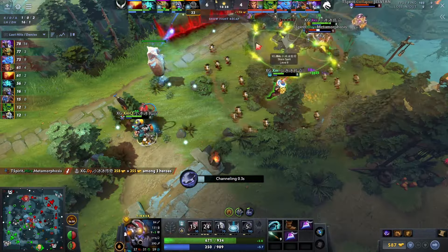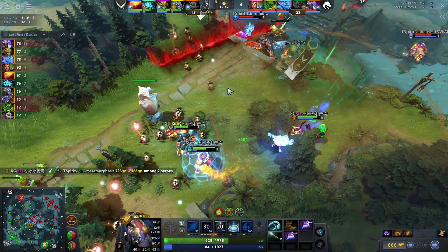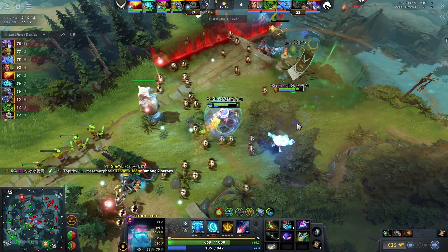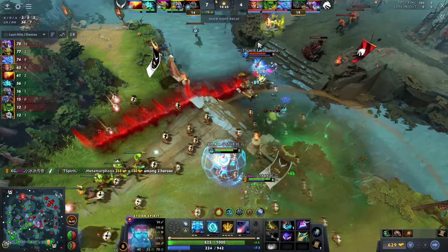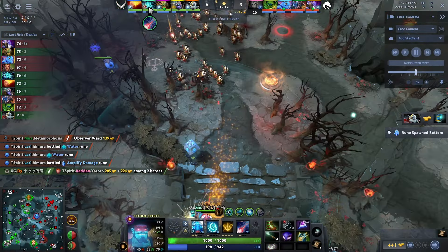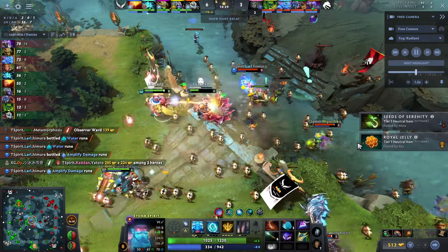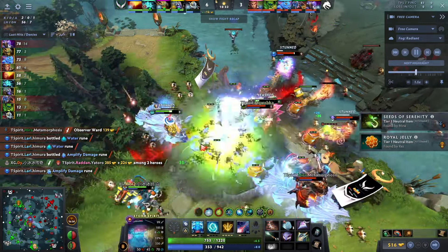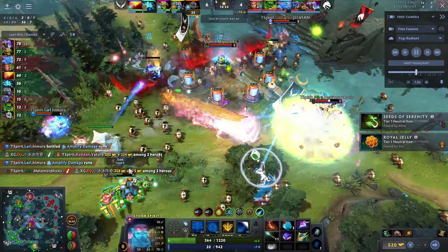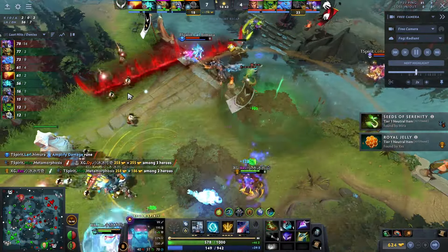He TPs back to base after putting down one more repair bots. You can see Storm just has like 700 health — and a moment from now, Storm is full health. Just to go back so you can really see how this started: Storm at the beginning of this teamfight was about half HP, then took an entire teamfight's worth of damage, and yet ends it at full health.